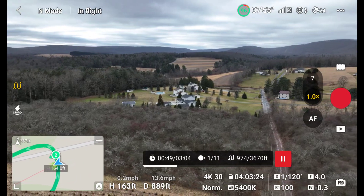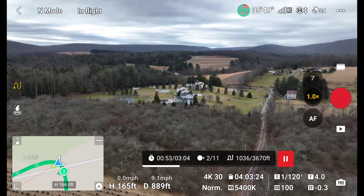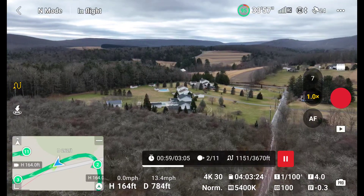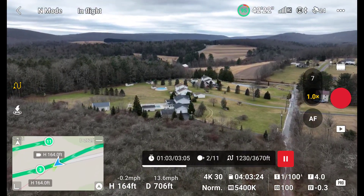Now we're getting to waypoint 2. The drone should come basically straight down that little street that you see to the right. When we get to waypoint 3 it should start to zoom to 3x.